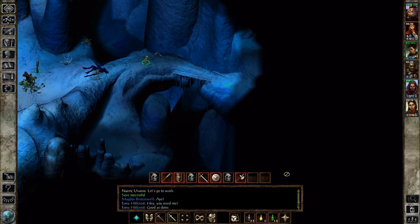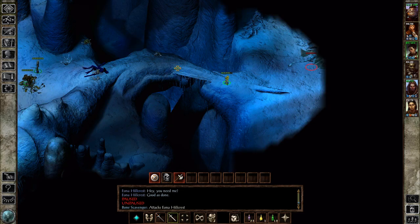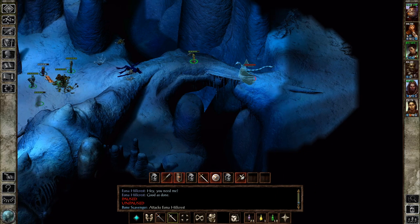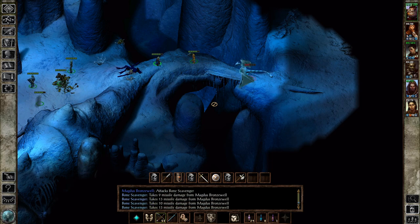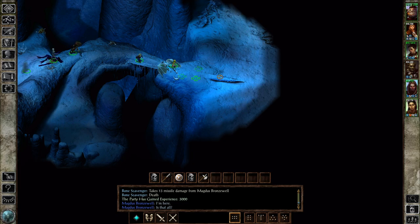Any more threats we need to worry about over here - please no. Oh, there's a bonus bone scavenger, but I bet you can't get over here. No, you cannot. You cannot get over here. Hello! Your model's a bit too big for this - I mean, never mind the fact that you can fly, you should just be able to fly over the gap. But mechanically, you still have to follow the bounding boxes of the terrain, and so we were easily able to cheese that fight.